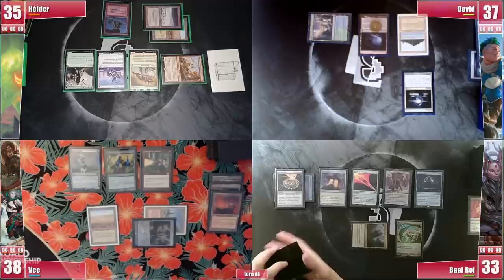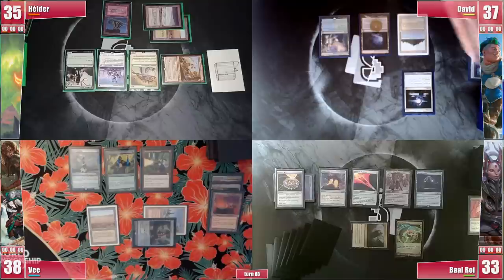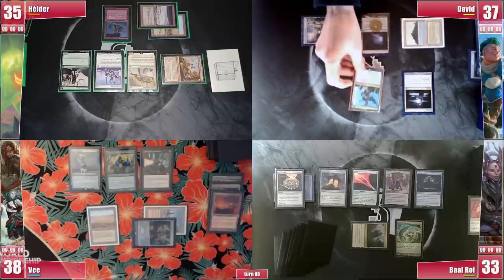David's options are now slim, as his removal is not what the table thinks it is. No Chain of Vapor nor Nature's Claim — it is a Resculpt that can't hit Food Chain. So he goes for the greedy play, casting Kinnan Bonder Prodigy. Rhystic triggers and after some thought he doesn't pay, then he passes.